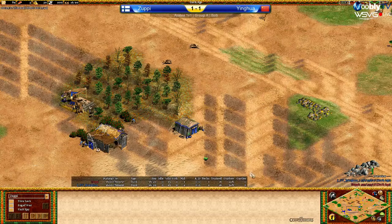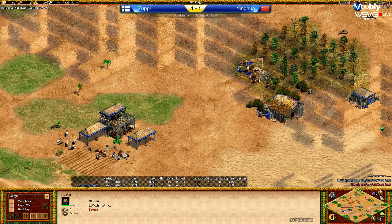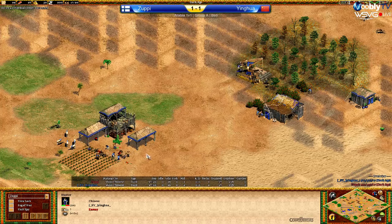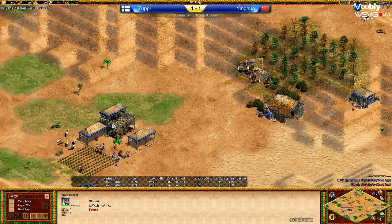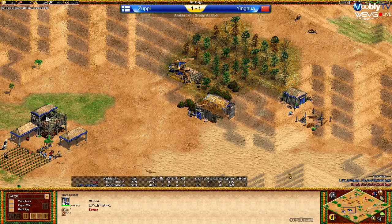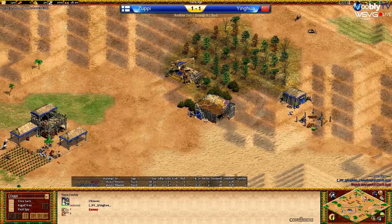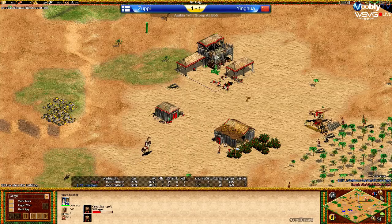I don't think either player will be going for forwards — they are playing as Chinese. They're gonna be going to feudal a little later, so with the civs being the same, maybe they'll consider it. I don't like the Chinese drush as a strat because you're so late and you're never gonna click up. I've seen it work maybe once ever. They can drush FC semi-decently, but with these maps it'd be such a horrible idea. It just wouldn't turn out well at all.